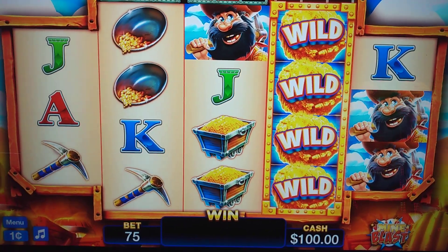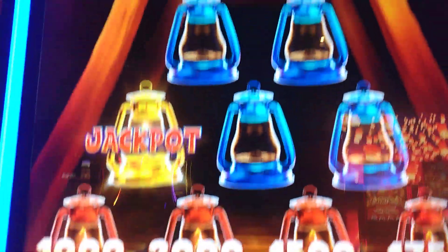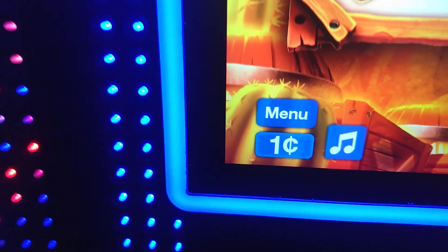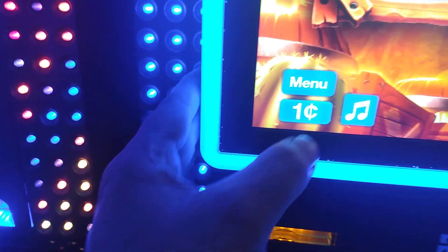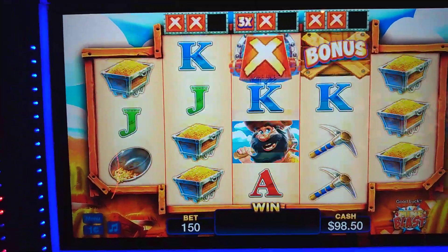Good day everyone. We're at River Rock Casino. We found a new game here called Mine Blast. Pretty tall cabinet here. We got a hundred dollars in the machine. We're on the one cent denomination — it doesn't look like it has another denomination. So let's see how we do. We'll go there with the $1.50 bet.